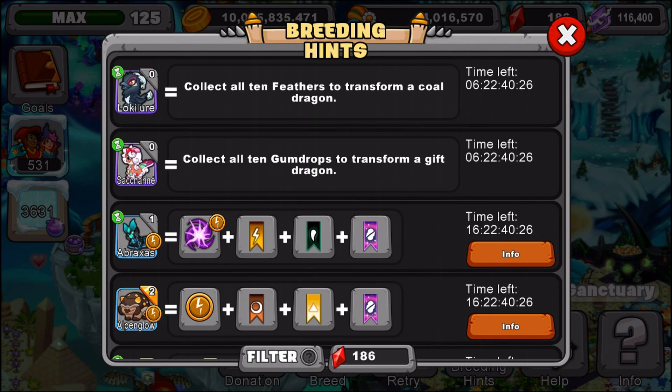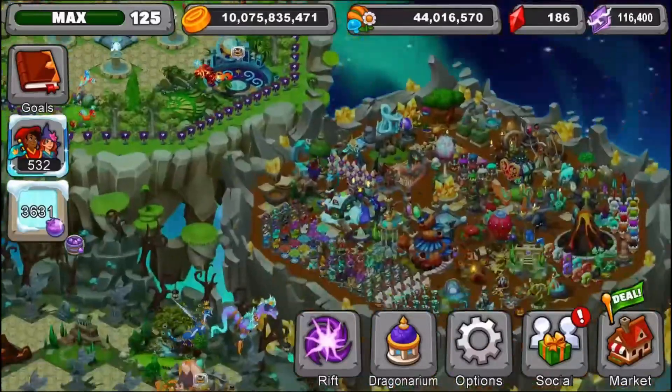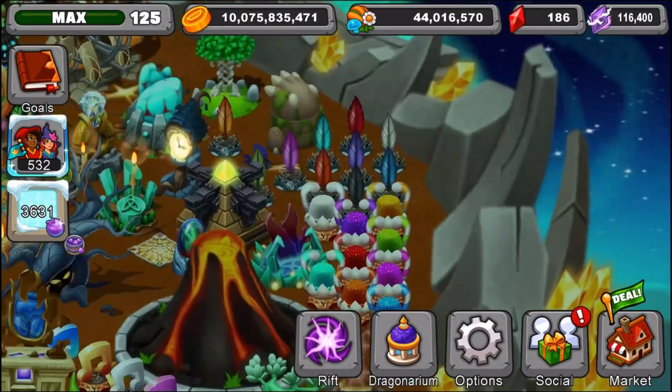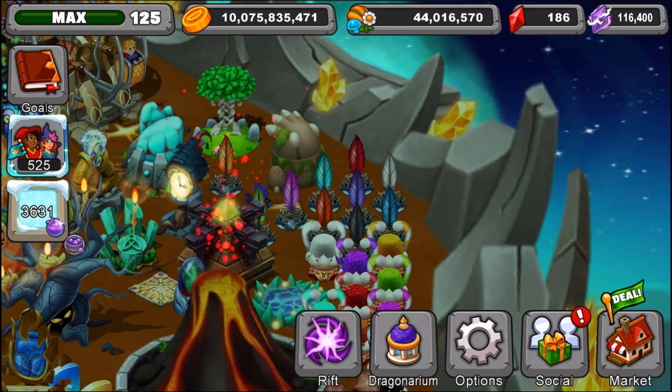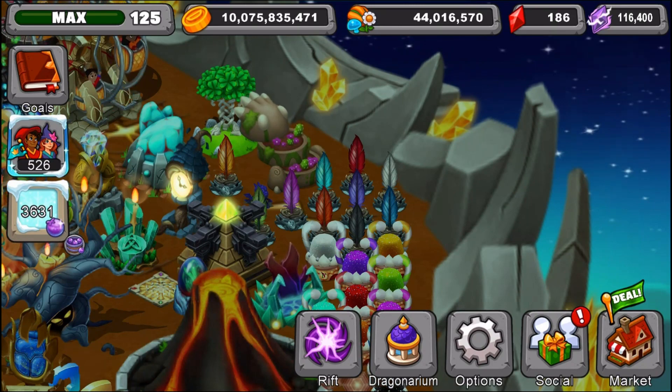Okay guys, let's go show you guys the decorations you'll need. I'm going to go to my island with the decorations. Right here you can see I have all 10 feathers. You'll need one of each color - there's 10 of them and as you can tell I have all of them right here. I'm going to give you guys a few seconds to look at this.